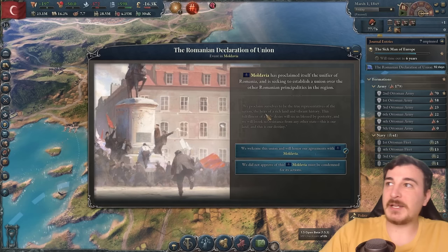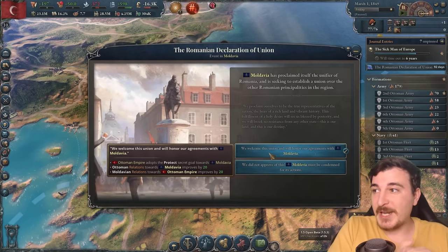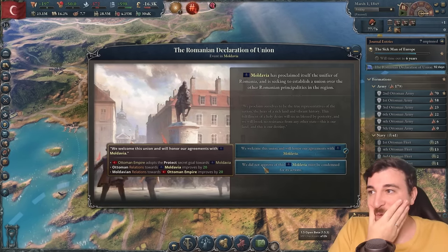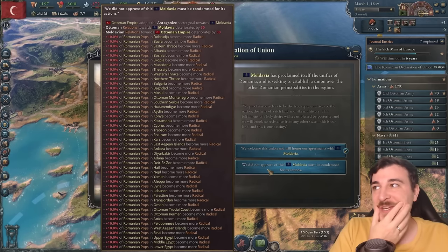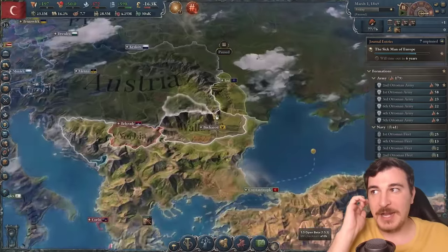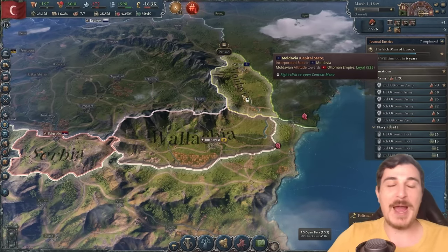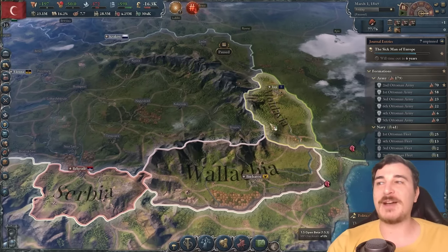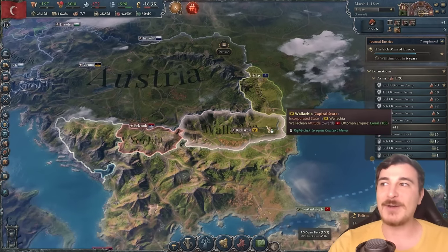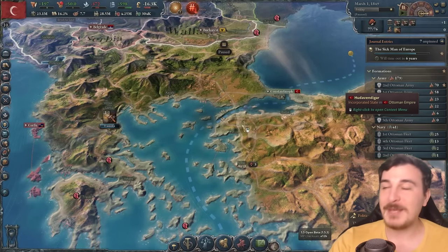Romania declared a union. Adopt the protect secret goal towards Moldova — we will not approve of this, it must be condemned for its actions. But you know what? Because I am Moldovan myself, hell yeah boys — full power to Moldova! I want to see a unified Romania right here. It's going to get the full support of the Ottoman Empire. Historical gaming? Maybe, maybe not.